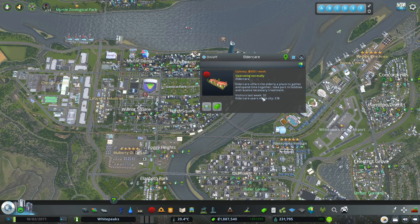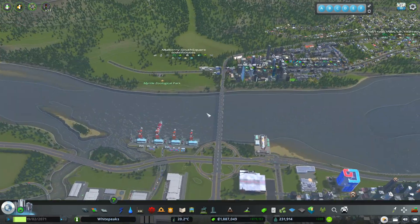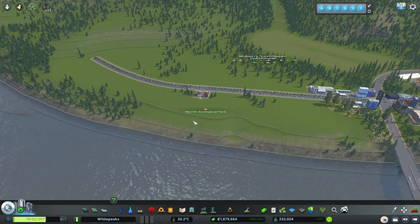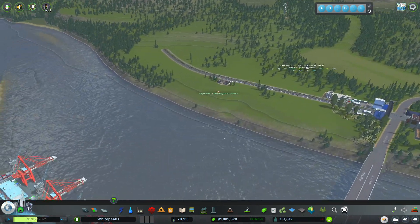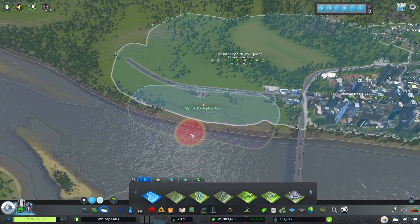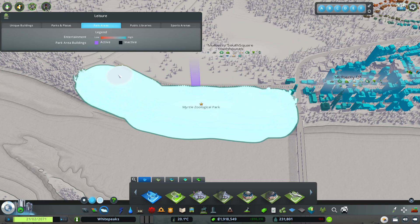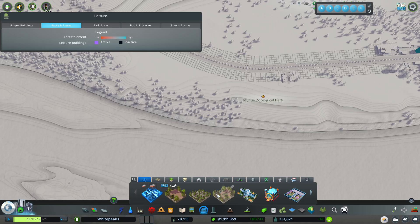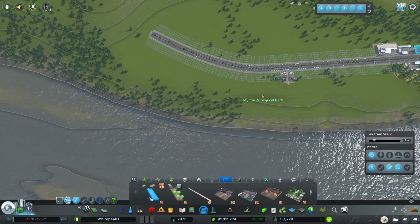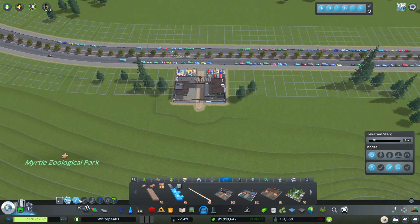If we zoom in on this — visitors, elder care users in the city: 218, that's it. I thought that was supposed to help with the death waves but I'm not sure why it's not. So in today's episode we're going to jump over here. I've been postponing this — I did set aside this area for a zoo and kept postponing it. I did put a little bit of a zone down for it. We're going to go ahead and capture all this area here. Let's get started — going under our zoo, we've got a regular zoo path and a zoo path with decorations. We're going to do the zoo path with decorations.